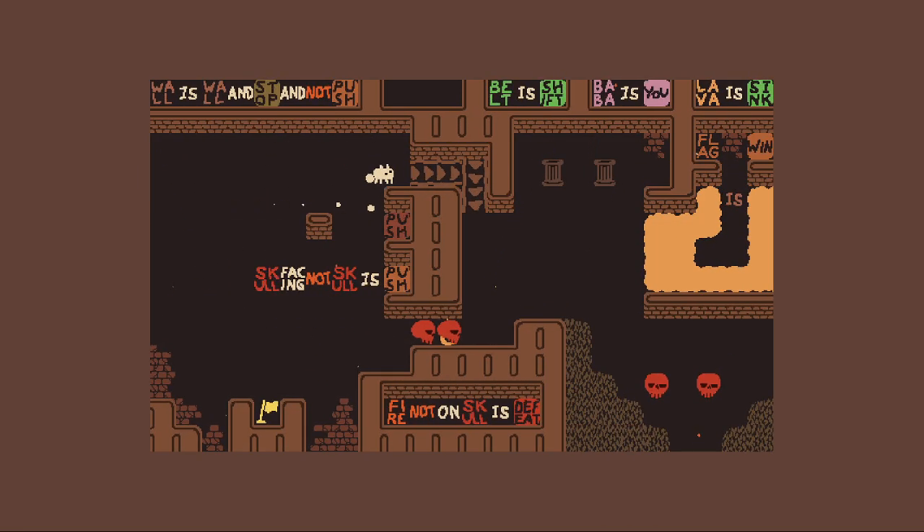Can I come back through? I can't come back through. It's empty, so if not skull doesn't include empty tiles. No, because then the skull is facing Baba so it's push. And that doesn't let me push these anyway.